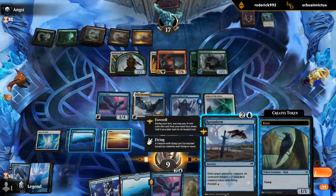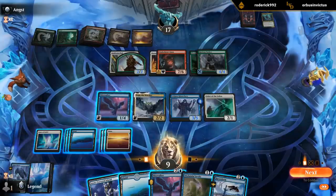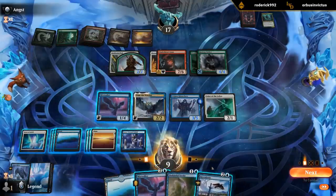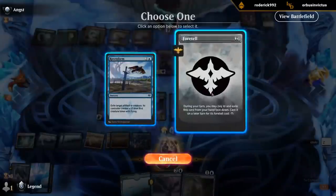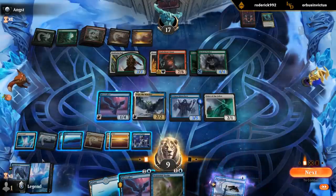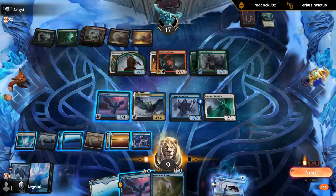This hits artifacts too, so I can target the Elven Bow. I want to wait a turn to get my extra card from Vega first. Then I could play Mistwalker and keep up Stroke, or I could end of turn Gates. End-of-turn Gates is a bit more mana efficient, so I think I'm going to go with that.